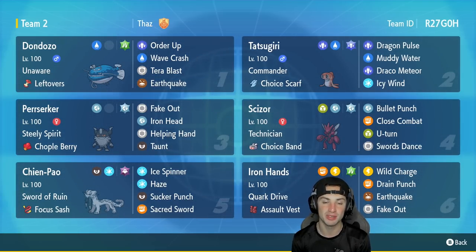This team features Dondozo and Tatsugiri — a very, very strong combo ever since this game has been released. Dondozo is Unaware with Leftovers as its item, and has Order Up, Wave Crash, Tera Blast, and Earthquake for its amazing moveset. The second Pokemon is Tatsugiri with Commander and a Choice Scarf as its item — it's got Dragon Pulse, Muddy Water, Draco Meteor, and Icy Wind.